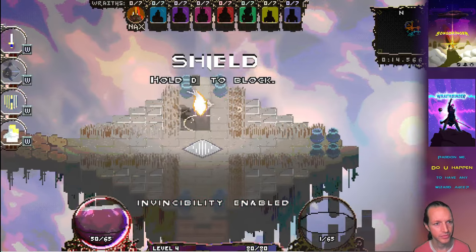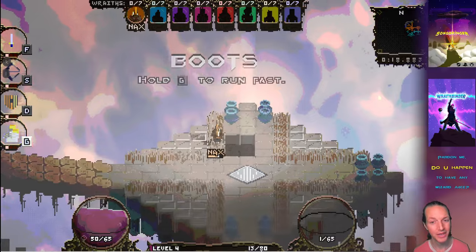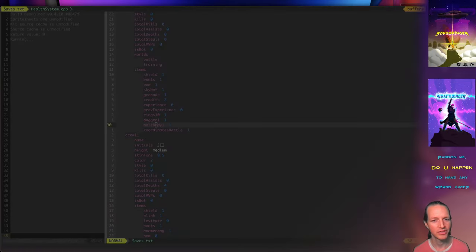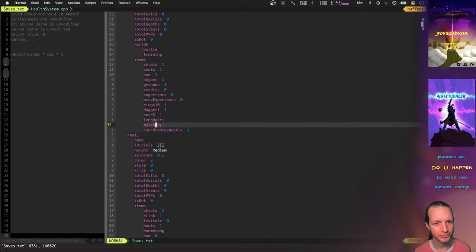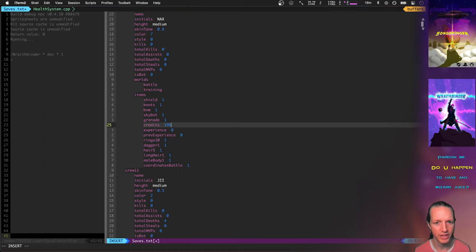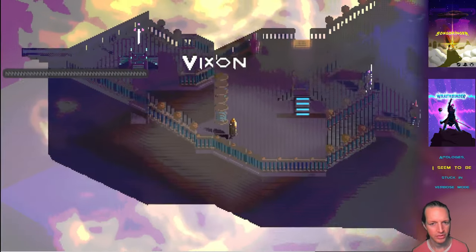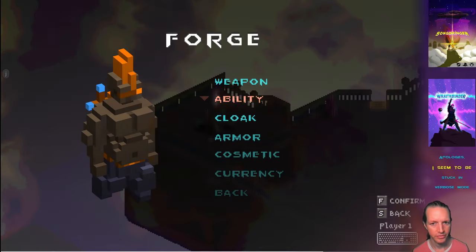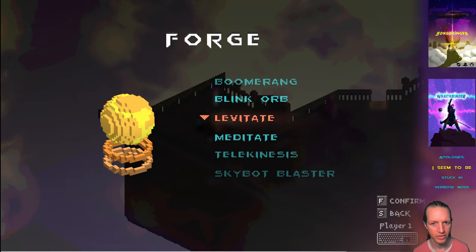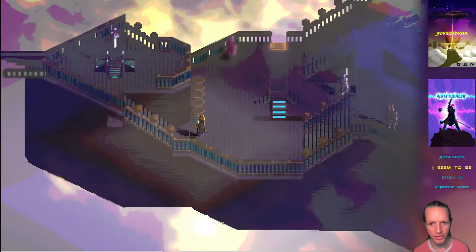Got shield. Boots. And boots are a really fun one too because you can buy levitate. Let's show you what levitate looks like — I love levitate. Let's say I had enough money — let's just buy levitate. Let's get enough money to buy levitate; let's do like 199 credits for now. We'll go to the forge, buy the levitate, and use it in battle so you can see what that would be like. Buy that. So now we have the ability to levitate.